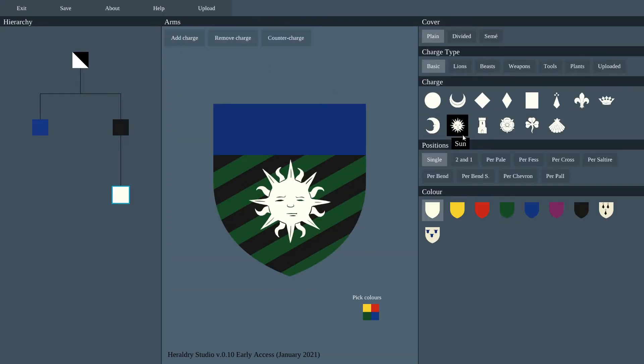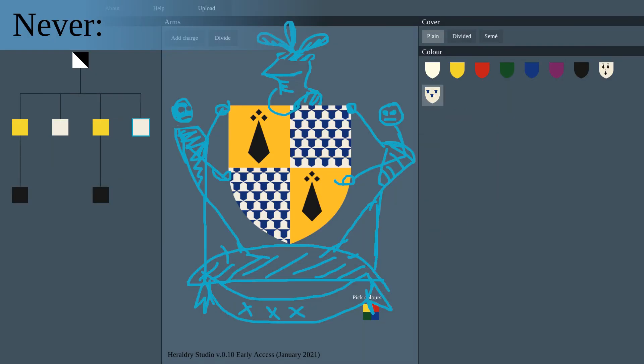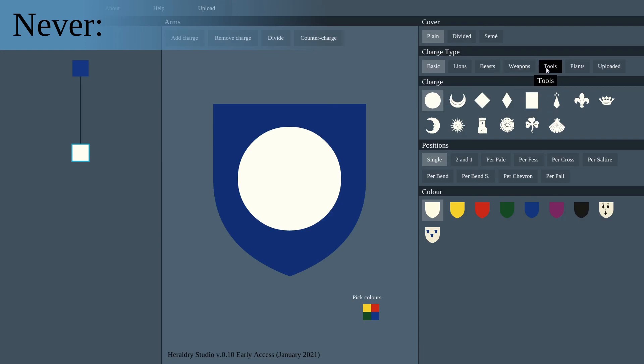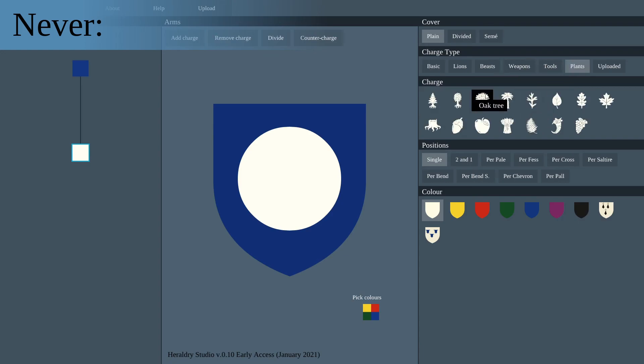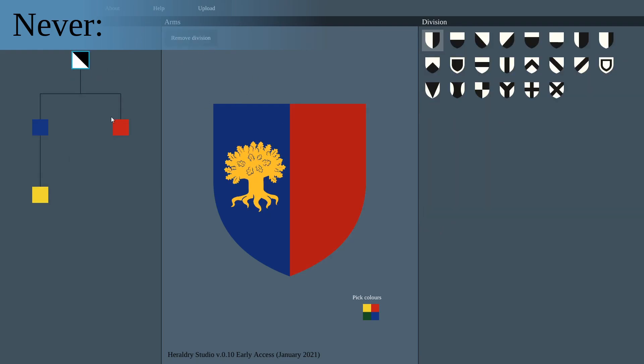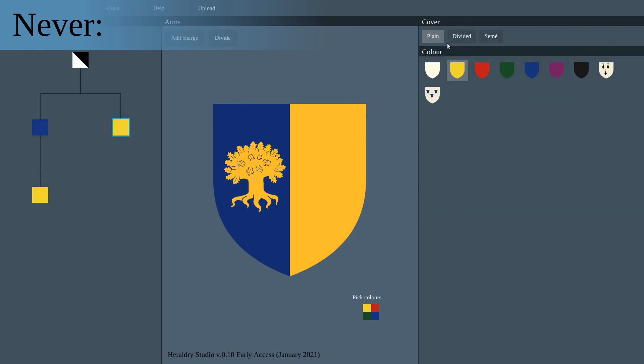Now I have to mention requests that will never be implemented in Heraldry Studio. First, shield supporters, crests, and other elements of the full coat of arms — it's a lot of hassle and needs a lot of hand-drawn resources; Heraldry Studio has never had plans for these, only the shield, which is the distinct part of the coat of arms. Second, blazon. I believe some put too much worth in the blazon — coat of arms is a visual art after all. Also, Heraldry Studio is created for international users who might not really care about the English Heraldic blazon.